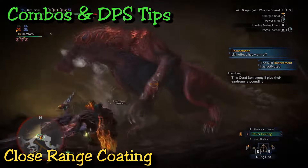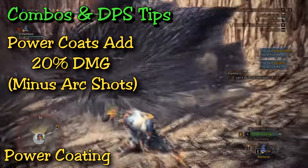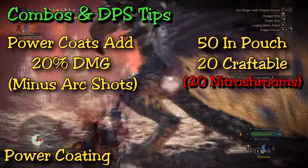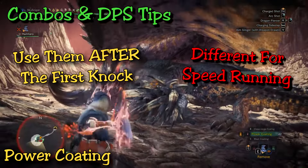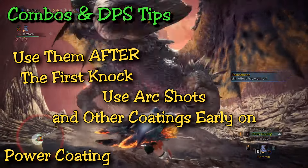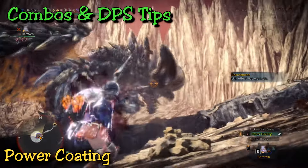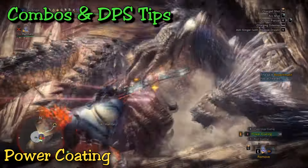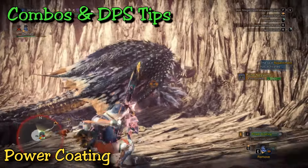Which brings us to the second function: close range does increase damage by about 10 to 20% depending on the attack, minus arc shots. So my suggestion is just use close range coatings when you can — when you're not using other coatings, just put it on. For power coatings, you only have 70 shots in a hunt. So unless you plan to die or far caster, you're going to have to conserve. I would use these after the initial arc shot knock. It's pretty easy to get your first knock, so I wouldn't use the power coatings until you get your first big opening, then open fire on that monster. Since you have a limited amount, try to save them for big openings — knocks, para, sleep, exhaust — chances where you know you can get high DPS and not waste any power shots.